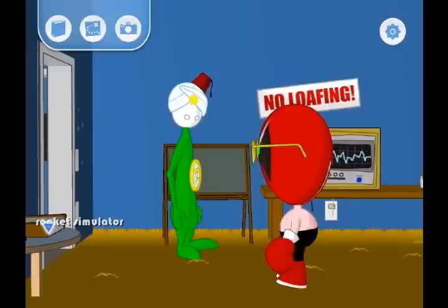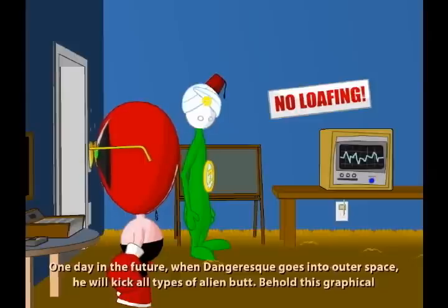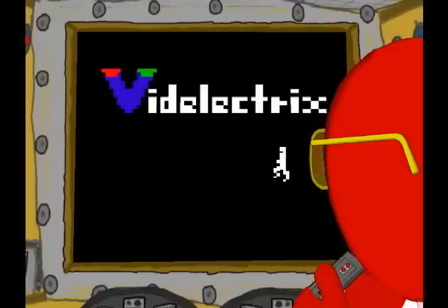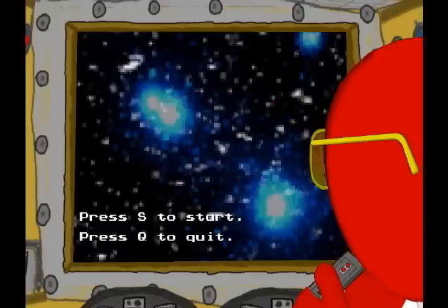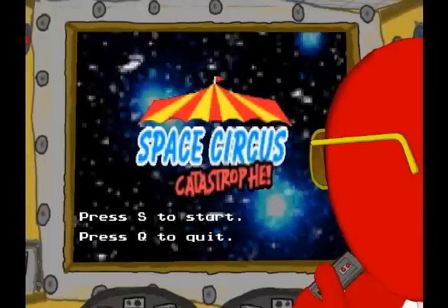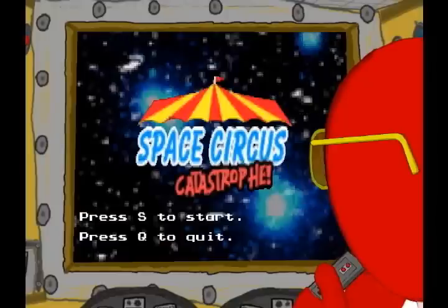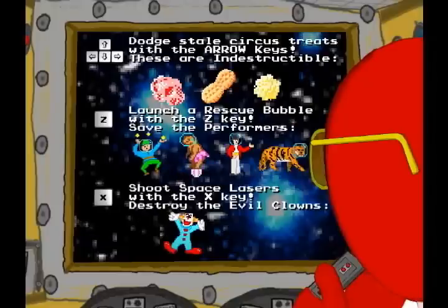So we are going to play with the rocket simulator and try to get the goal of 15,000 points. One day in the future, when Dangerous goes into outer space, he will kick all types of alien bot. Behold this graphical simulation. You can see these — dodge the circus streets with the arrow keys, you can't blow them up. Rescue the bubble with the circus performers, and fire lasers to take care of the evil clowns. This is kind of a reaction-based thing.